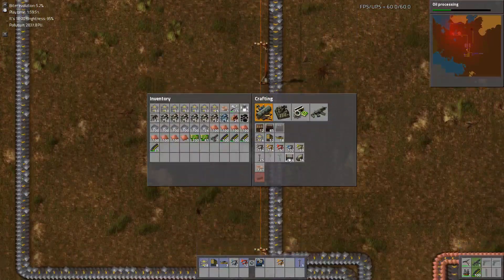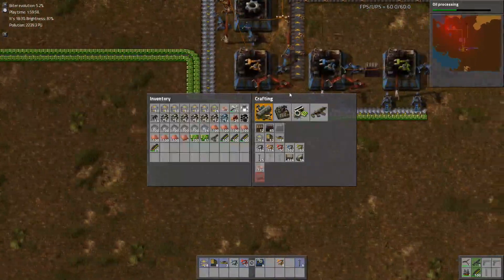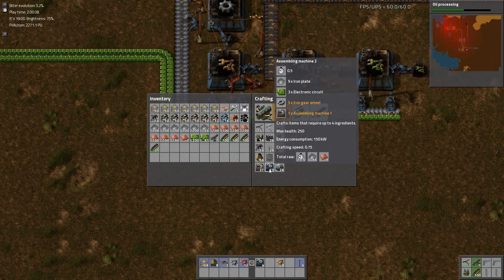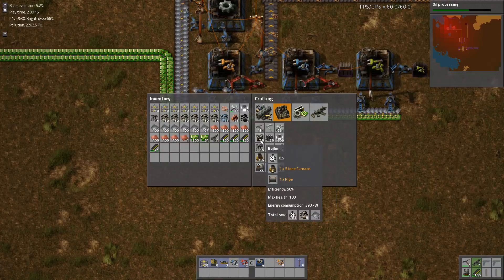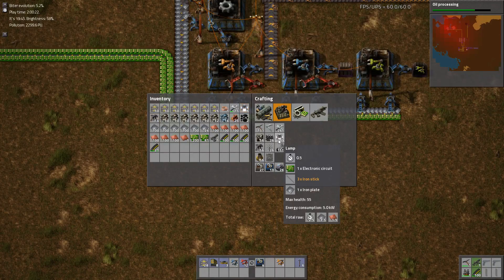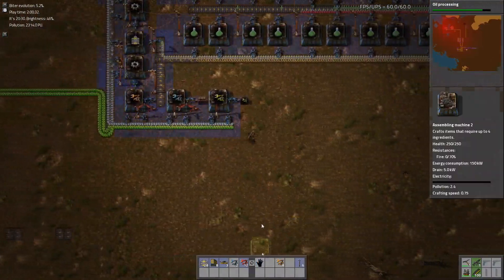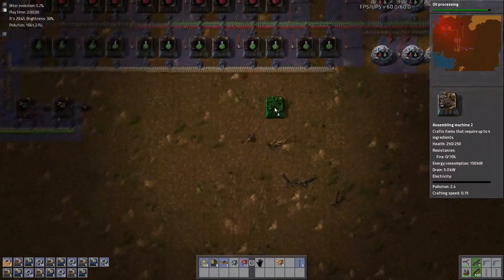Another thing — I was just thinking about automating some stuff down here. We already have green circuits and iron in the vicinity. Assembling machines are just iron and gear wheels, and so are steam engines, offshore pumps, mining drills, lamps, and repair packs. So we'll probably pretty soon automate all of these somewhere around here. Let me just very quickly plan a little bit before we wrap this one up.